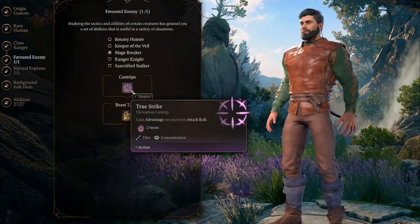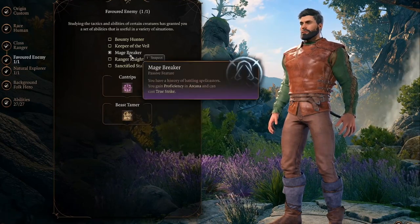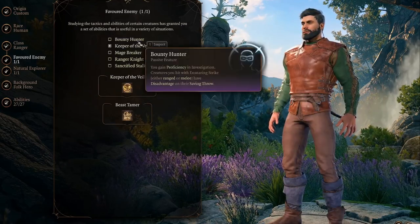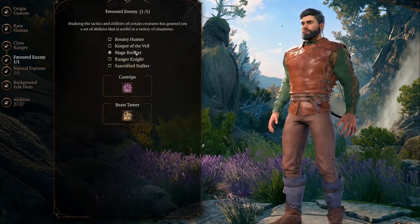The ranger's primary stat is dexterity, their saving throw proficiencies are strength and dexterity, and they have a hit die of 1d10. They have proficiencies in simple weapons, martial weapons, shields, light armor, and medium armor.